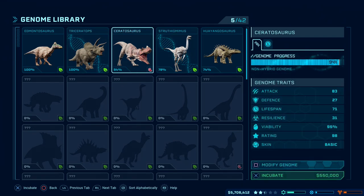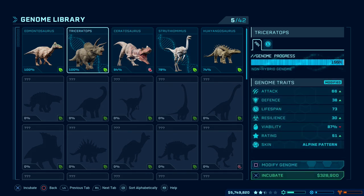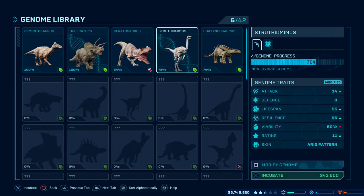For example, if your Struthiomimus has a genome progress of 78%, then what this means is that you have a 78% successful chance of actually incubating this dinosaur. If you fail the incubation process then the dinosaur is lost and you'll have to try again. You can also see options to modify the genome and a selection of genome traits — don't worry about this feature for the time being, let's just stick to the simple stuff.